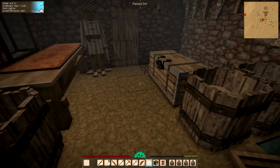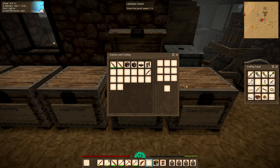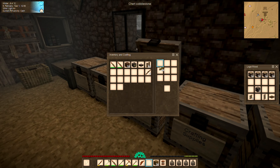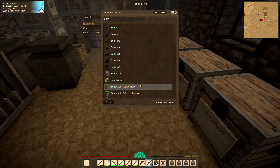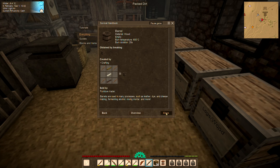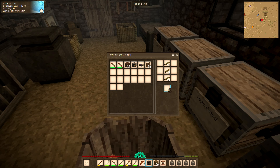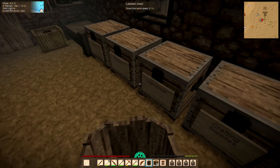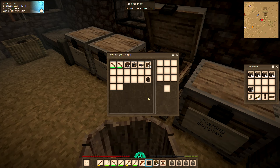If I want to make a couple of barrels, I believe that's sticks and boards. Let me grab some sticks and some boards. I've forgotten how to make a barrel — oh, wrong pattern. Let me try: boards on the corners. There we go — two barrels, done.